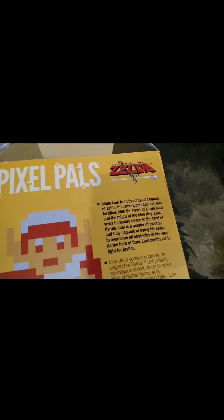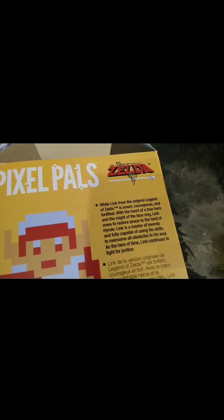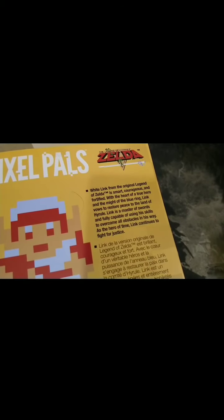I'm going to show you the Sora one in a second. This one's, of course, from the original one. Let's see: 'With the heart of a true hero and the might of the Blue Ring, Link vows to restore peace to the land of Hyrule. Link is a master of swords and fully capable of using his skills to overcome obstacles. In his way as a hero of time, Link continues for justice.' And we got it in French too. This is number 25 out of the set.